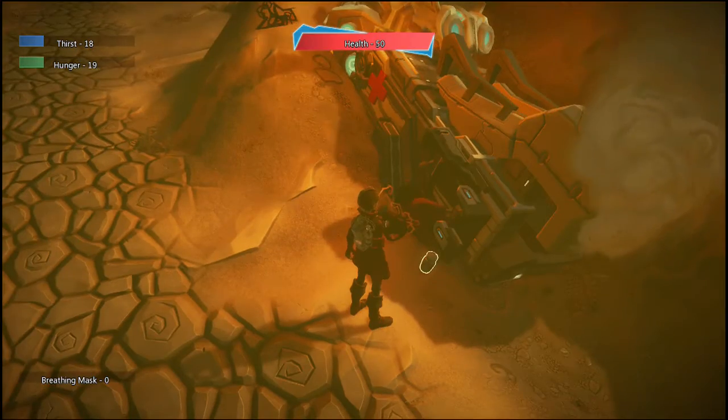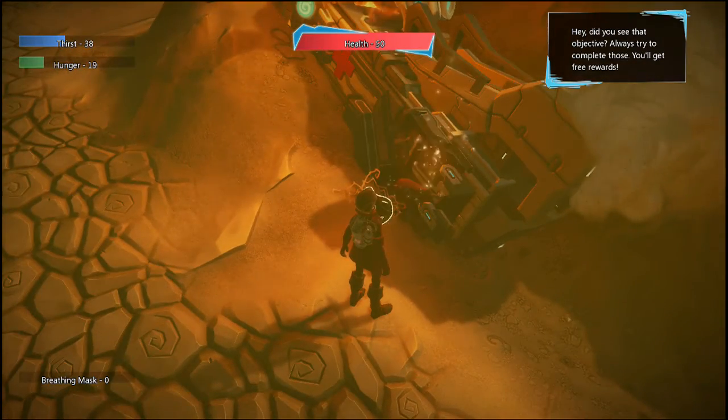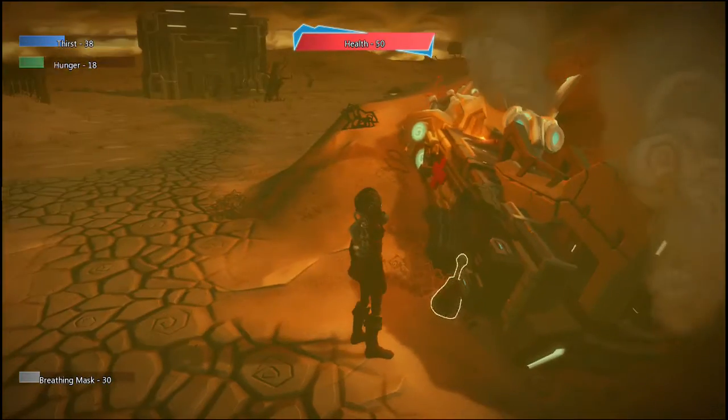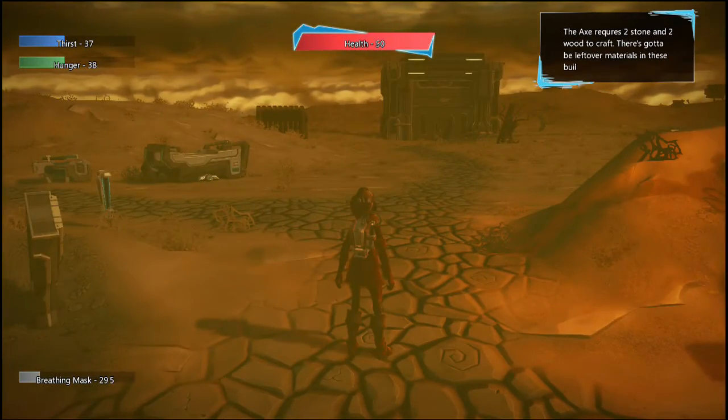Let's open up the emergency crate on the side of our ship and it looks like we got a bottle of medicine, a bottle of water, a breathing mask which immediately equips to our player model, and a piece of food. This isn't a lot, but it will get you started in the short term.